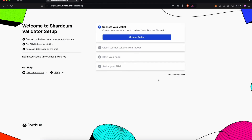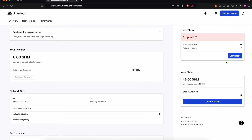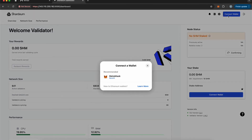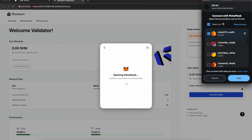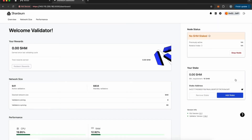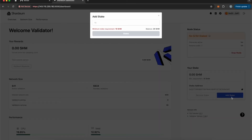Once logged in, skip the setup, and then click on Start Node. Connect your wallet in order to stake SHM — here we are using MetaMask, but you can use a wallet of your own choice. Once the node is started, click on Add Stake and then stake at least 10 SHM to successfully complete the task.